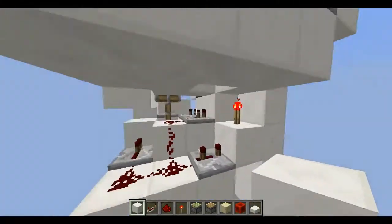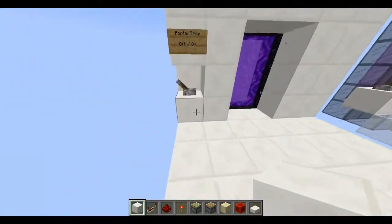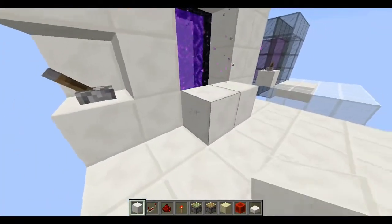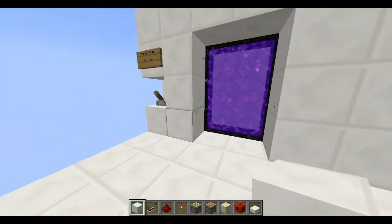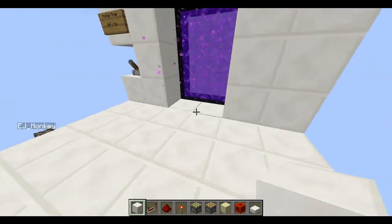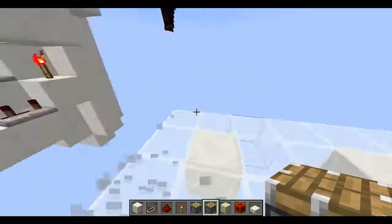Yeah, so we created this awesome redstone contraption, and we're gonna be showing you how to build it here in a sec. I'm gonna go ahead and show you again — click the lever here, that's what it does, and then that's when it goes off. This was Denise's idea for a contraption. I pretty much just helped out with compacting it and making it smaller and pretty looking with the redstone. But other than that, it was mainly his idea and his redstone.